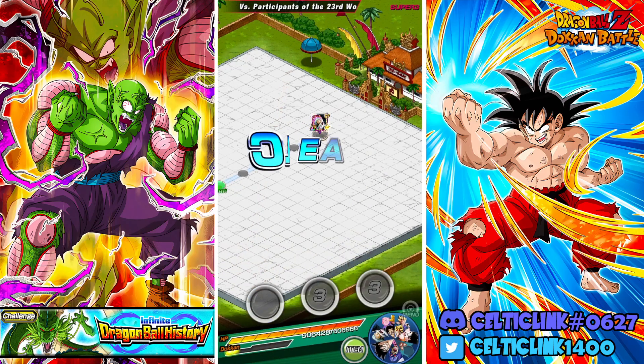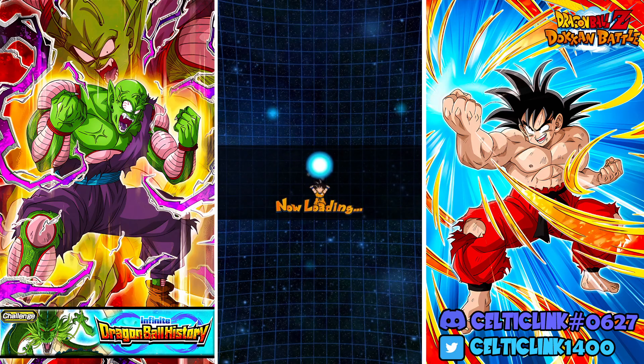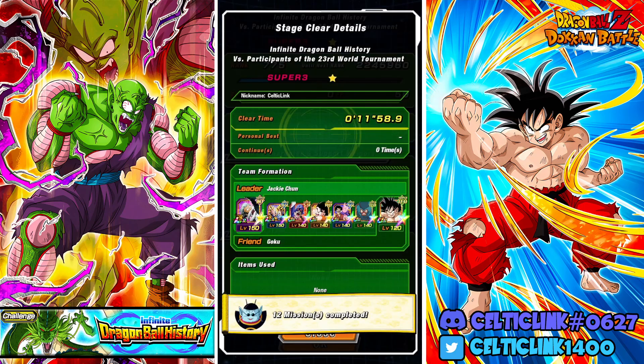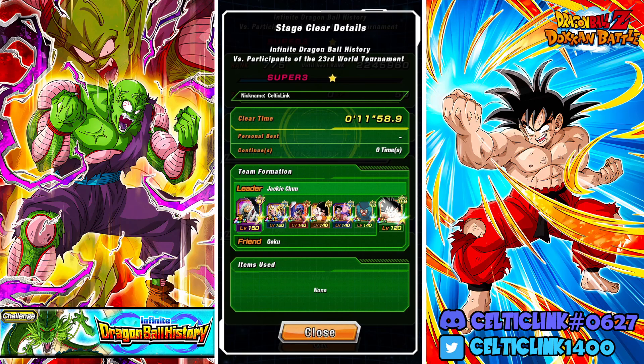There you have it — a full free-to-play World Tournament team versus the newest stage of Infinite Dragon Ball History. I wanted to see how far along the World Tournament category has come, and it's gotten quite significant buffs this year. The Great Ape Goku is still holding up, Cyborg Tau really came out of nowhere at the end, and of course LR Jackie Chun did his work. Hopefully this helps if you haven't pulled a lot of characters on World Tournament or Earthbred Fighters — this setup covers the whole spectrum completely free to play.